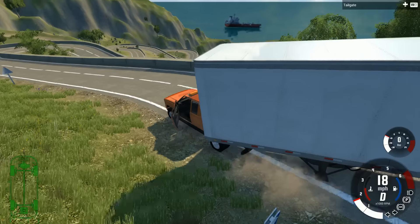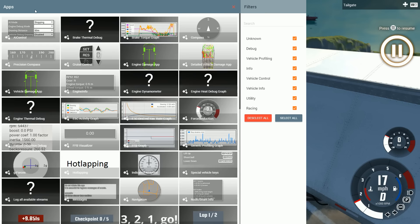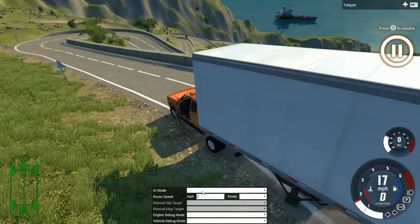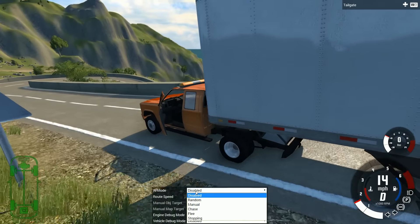Now I have a really dumb idea — even dumber than what we've done. What if we told the AI to try to drive this thing? They don't even know how to handle a trailer as far as I know, but we're going to tell them to anyway. We grab the AI app, plop it in the middle of the screen, set it to random, and tell it to go 15 miles per hour — because if you go faster than that, bad things will happen.